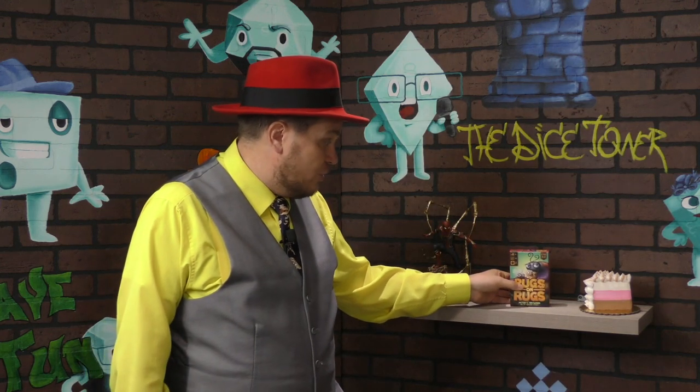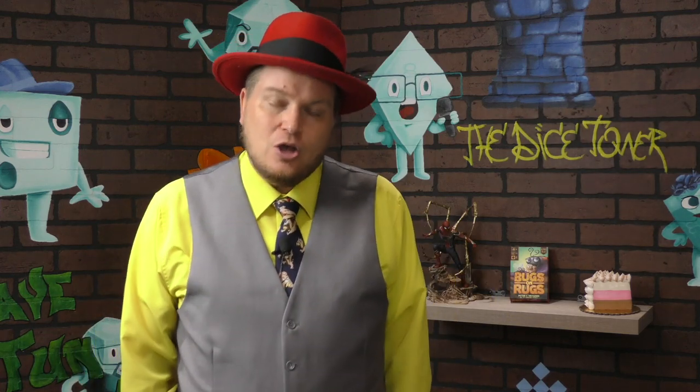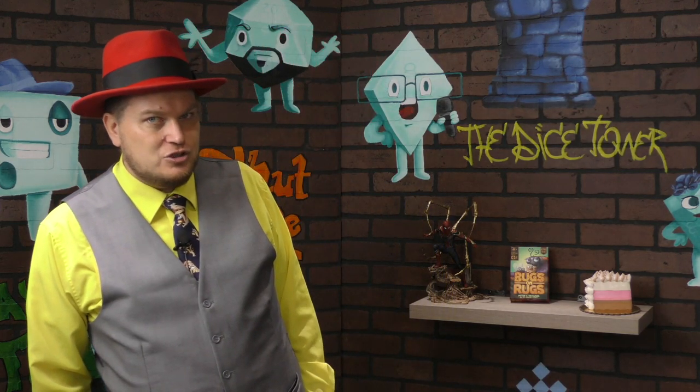Components are pretty good overall. The game itself is very simple — you take a card, go around the table, come back around, keep going until the end card shows up. Games don't run very long at all; the box says 20 minutes and you'll spend at least three or four of those scoring, so it's a quick game. I like Bugs on Rugs — I enjoy these tiny drafting games where you collect things.